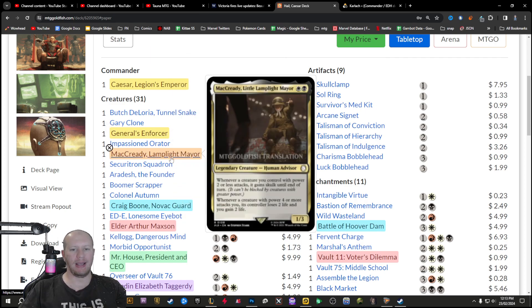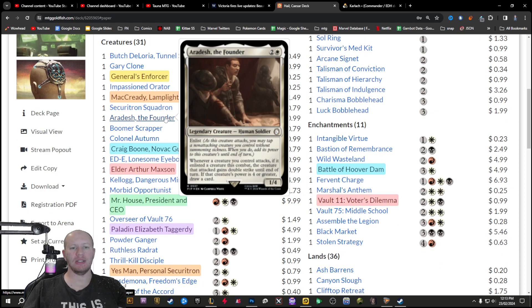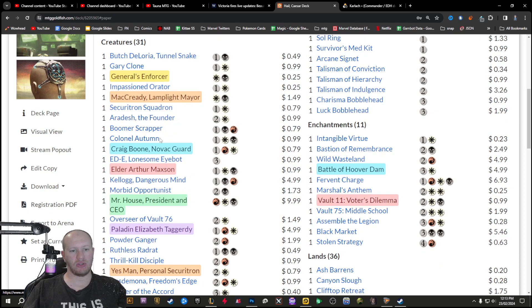We've got McCready, Little Lamplight Mayor. He makes it so that all your creatures with two or less power gain skulk when they attack — that's insane. This is going to go straight into Alicia who smiles upon death. It also makes it so that whenever a creature with power four or more attacks you, its controller loses two life and you gain two life. So if something with four power is attacking you, you're technically only taking two damage because you take four and gain two. There's also some squad mechanics in here.